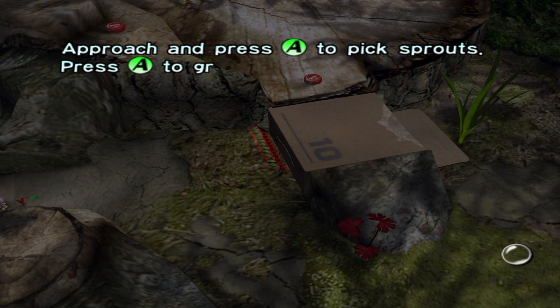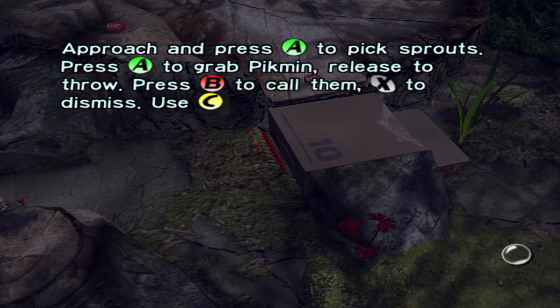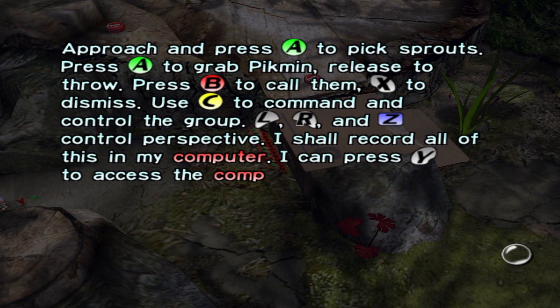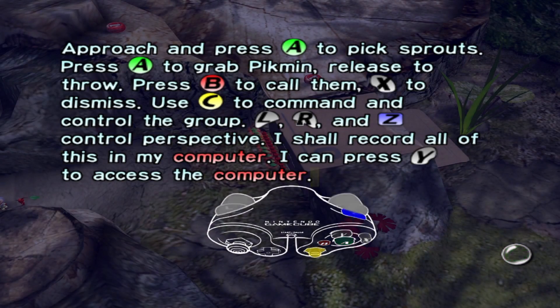I shall sum up all I've learned of Pikmin conduct. Approach and press A to pick sprouts. Press A to grab Pikmin, release to throw. Press B to call them. X to dismiss. Use C to command and control the group. L, R, and Z control perspective. I shall record all of this in my computer. I can press Y to access the computer.